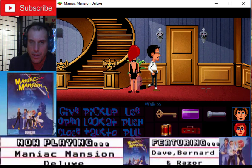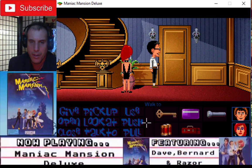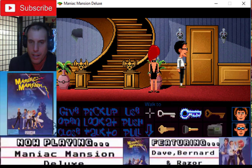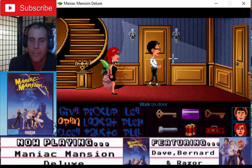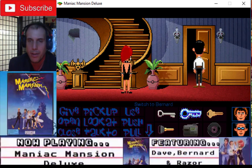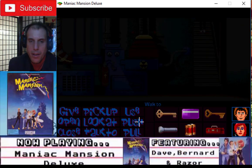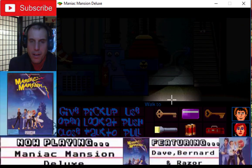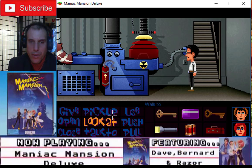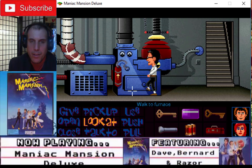Bernard has a flashlight. Razor — it's a rusty key. Give rusty key to Bernard. Bernard, now you go. Razor, push — go eyeball. Bernard, go into the basement. Use flashlight. Use switch. Use flashlight again. Alright, let's go here.